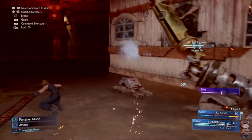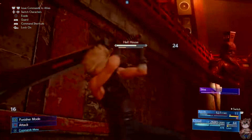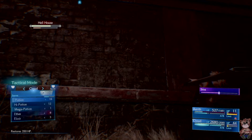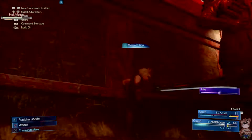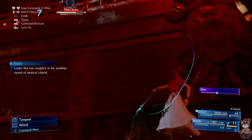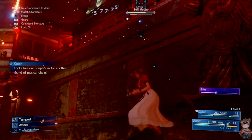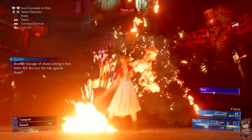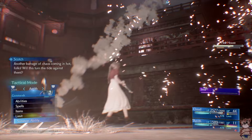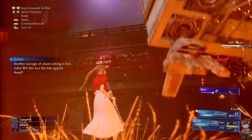I used Cloud primarily as a backup for healing items, building up his ATB meter so that every time a character needed a heal and Aerith was down, I used Cloud to revive or heal Aerith. Basically 90% of the damage I dealt in this fight was with Aerith instead of Cloud.